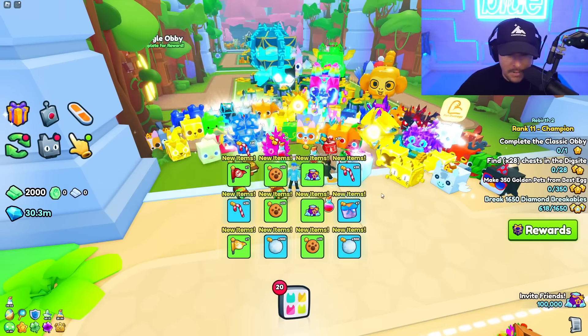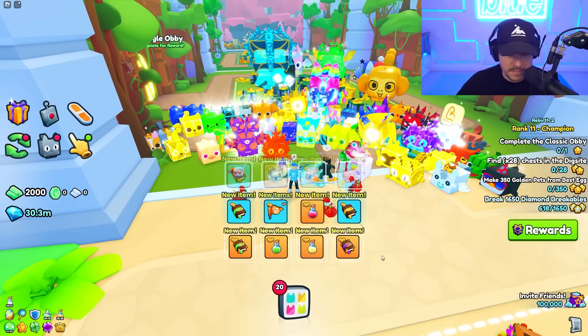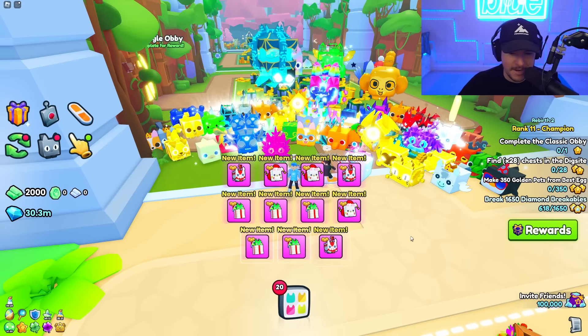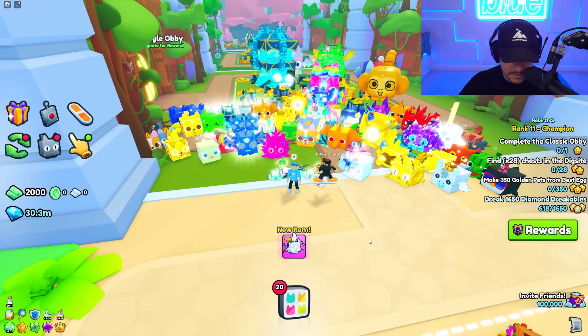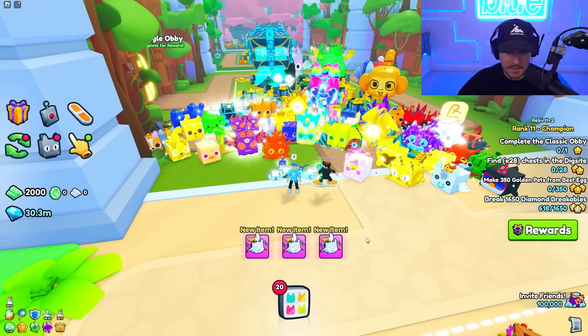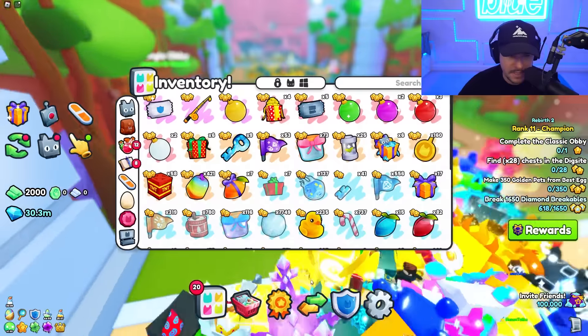We got two huge pets out of this — not a bad Christmas episode. Look at all those new items: little Santa Paws, little Candy Cane Unicorn, a Present Dragon, and a Snowflake Pegasus. Another one — oh my gosh! What the heck, it keeps happening. I thought there was going to be more, but we did pretty good.